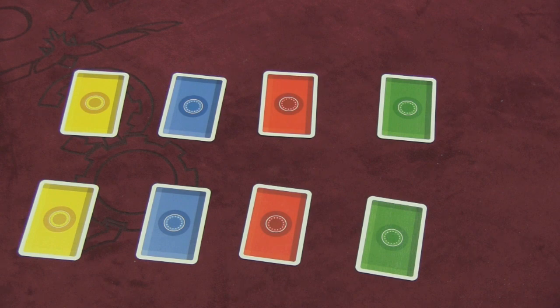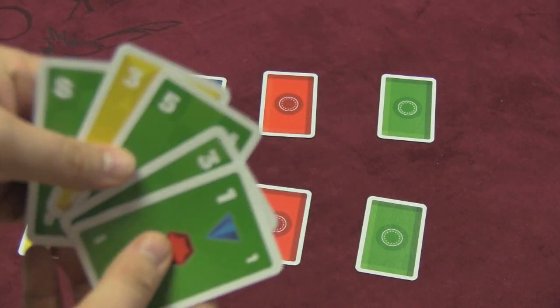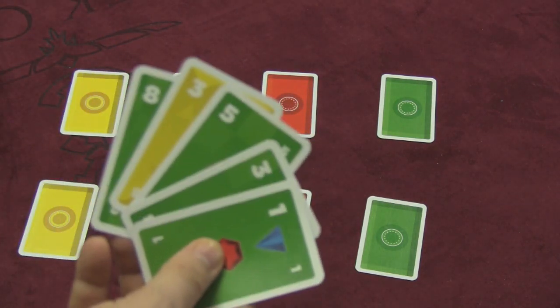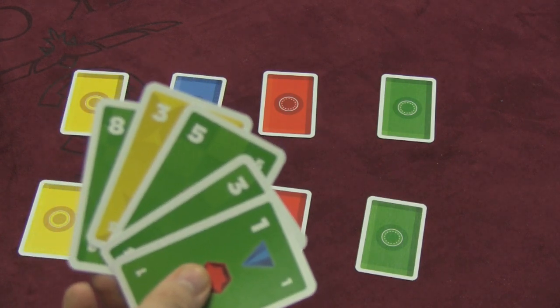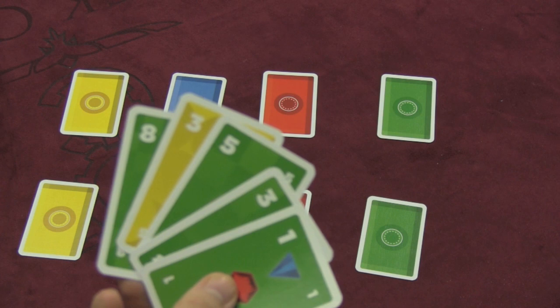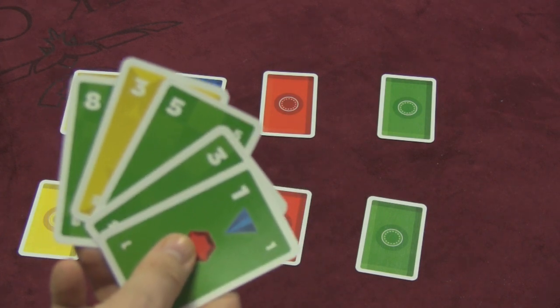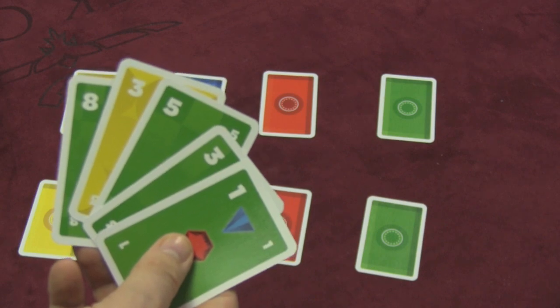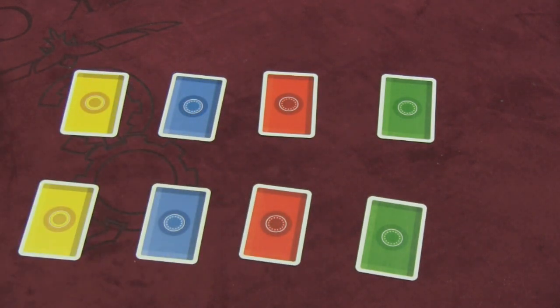So I can say, do you have a green card? And if you asked me that, I'd say yes and have to give you a green card. Or you could say, do you have a four? And I could say no, I don't. Now realize, in this game there are a lot more ones than eights. There's only one eight of each color, while there are eight ones, eight twos, six threes, six fours, four fives, three sixes, two sevens, and one eight. I could even ask for a special banco card — the ones with different symbols — and if you have it, you have to give it to me.